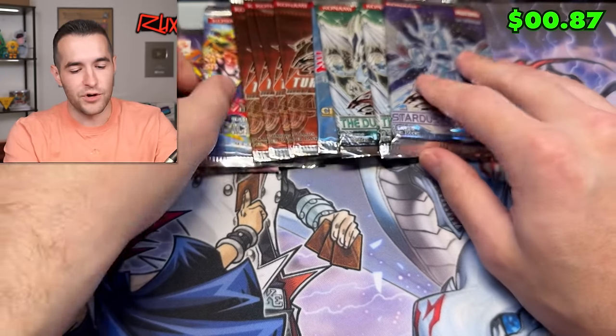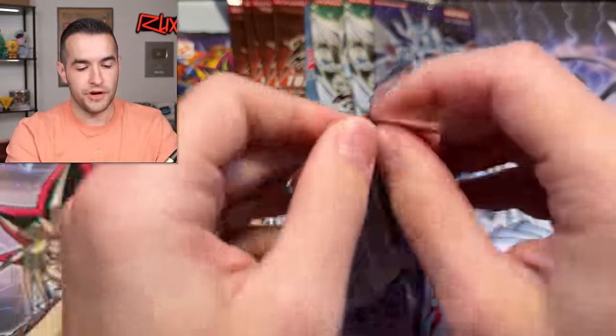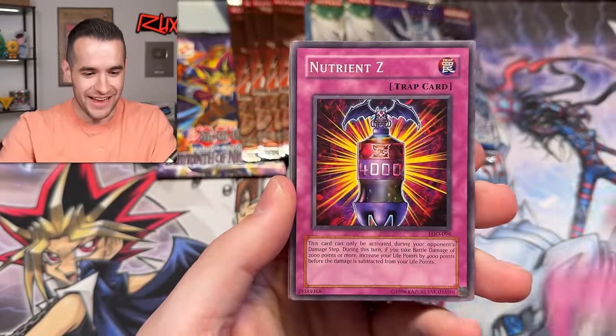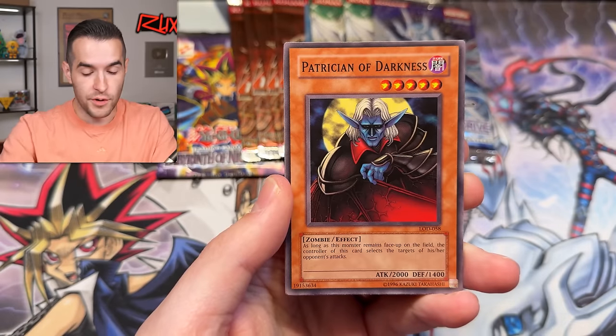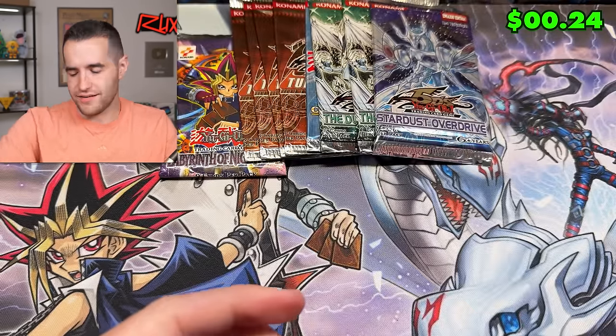Let's do Legacy of Darkness — only one of those packs. Let's see if it can come through with a secret rare, that'd be pretty awesome. What an opening guys. One, two, three, four — Gray Wing, Nutrient Z, Warrior Digraphor, Troop Dragon, Springer, Rebirth, Bad Reaction to Simochi, Upside Down, Patrician of Darkness, and Susa.